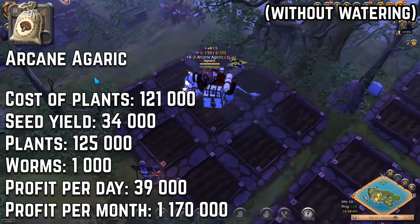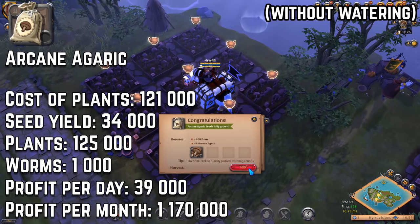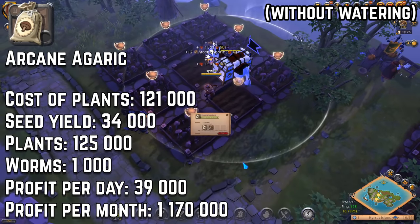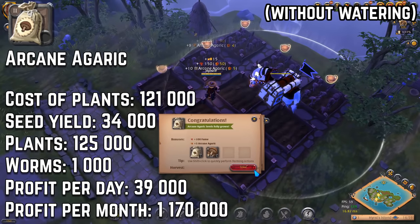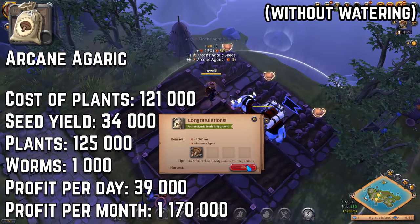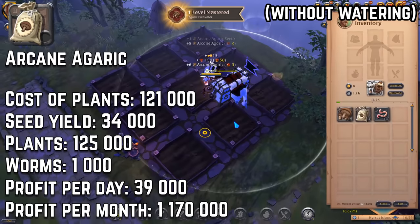At the beginning I need to say that profit from each herb is from five plots. The first herb, tier 2 arcane agaric: to buy 45 seeds you need to spend 121k silver, and profit per day is 39k.